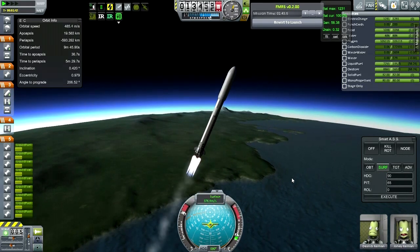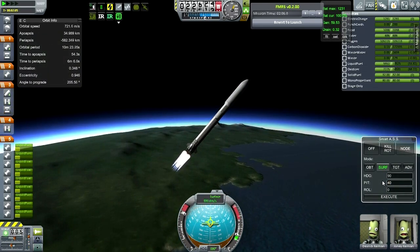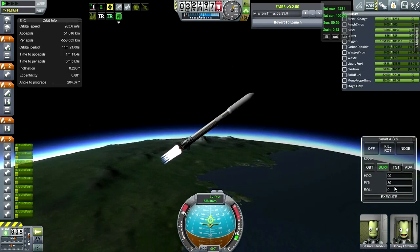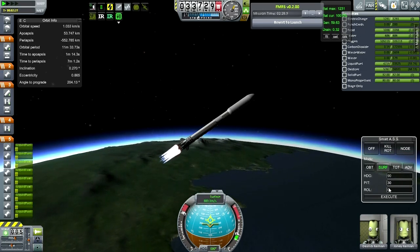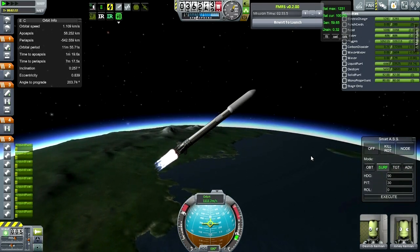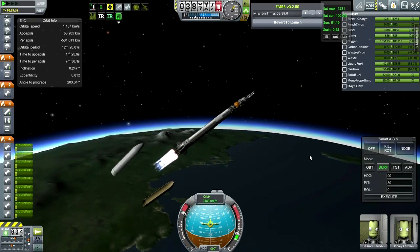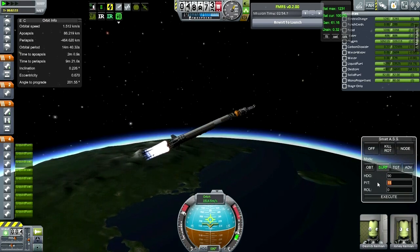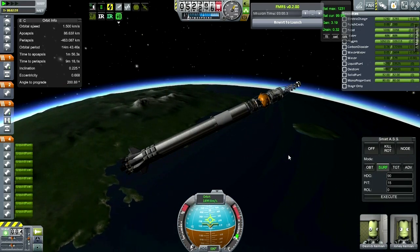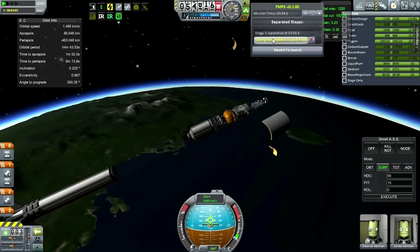I wouldn't want to try more of an imbalance. I think we're okay for a fairing separation at this point. Fairings are clear. I'm going to shut off with some fuel to spare in there, and that's because we'll do a slight retro burn with that. Now separation — a little bit of lag there, but that's separated very nicely.